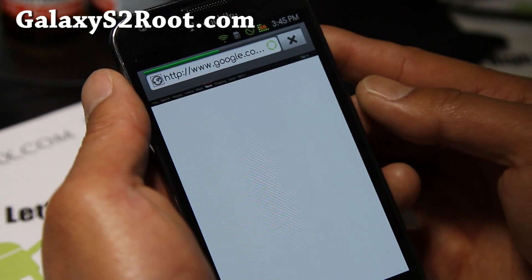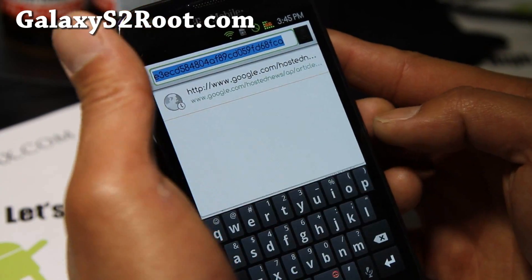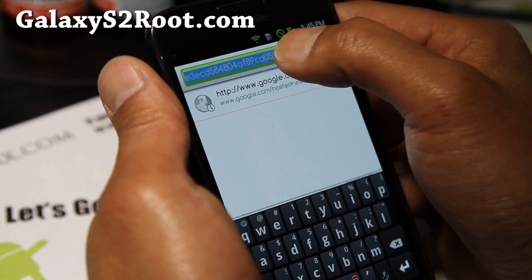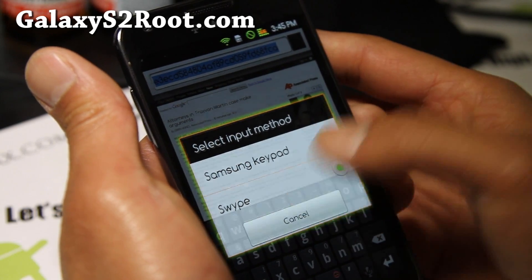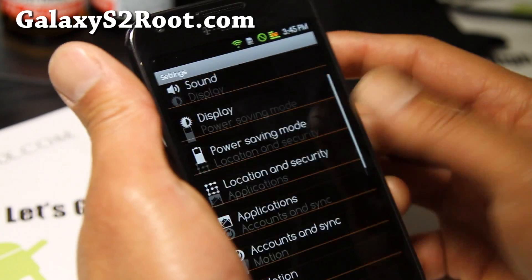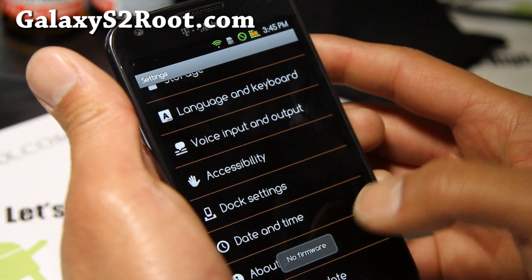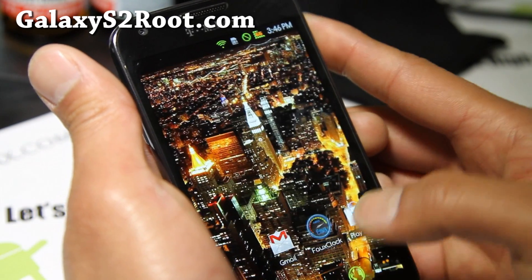Let me show you the keyboard as well — the input method comes with Swipe as default, plus the Samsung keyboard. Going to Settings, About Phone — T989 Malice — it comes with the Dark Side kernel.